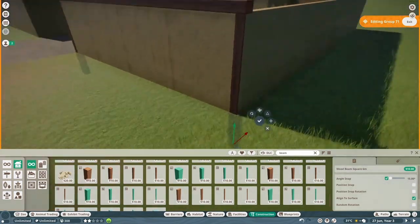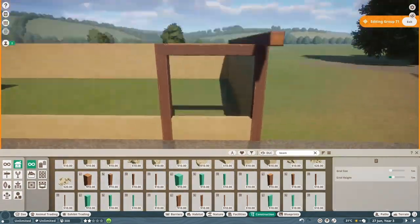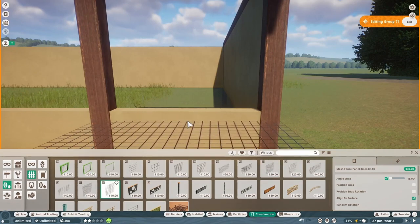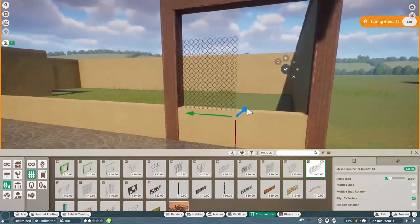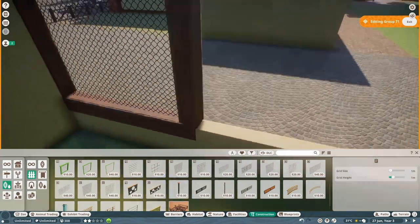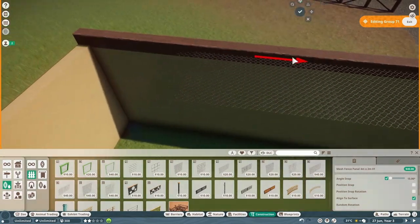I know meerkats can't really climb stuff, but I decided to make this enclosure basically completely closed off — the top of it, everything is basically closed. I could have made this an aviary if I wanted to as well. But it's for the meerkats, and I think if I was a meerkat I would have been so happy to live in this habitat. I might be very confused about what meerkats like, but if I was a meerkat I would have been happy.